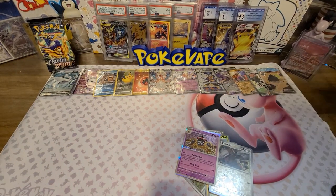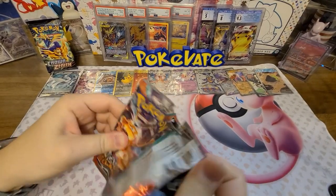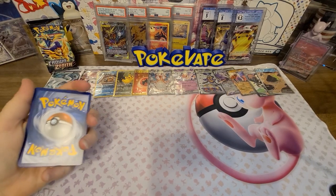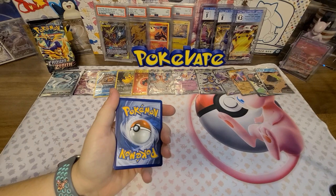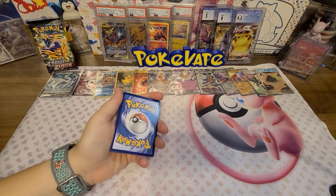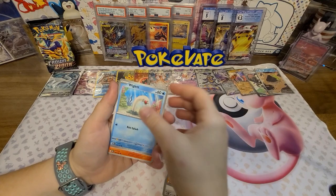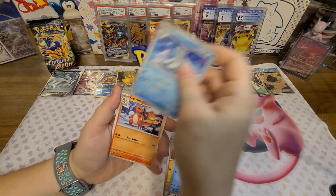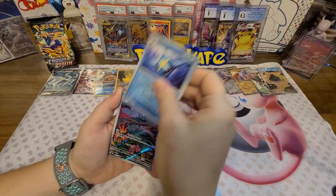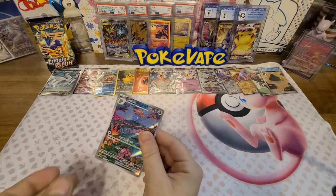We've actually filled up the mat here, still got three packs total. Going fighting again, psychic and water. Got Lillie, Rhyperior, Rockruff, Wigglett, Beartic, Charmeleon, Excadrill, a reverse Sharpedo, a Gloom, and a holo Tinkaton.